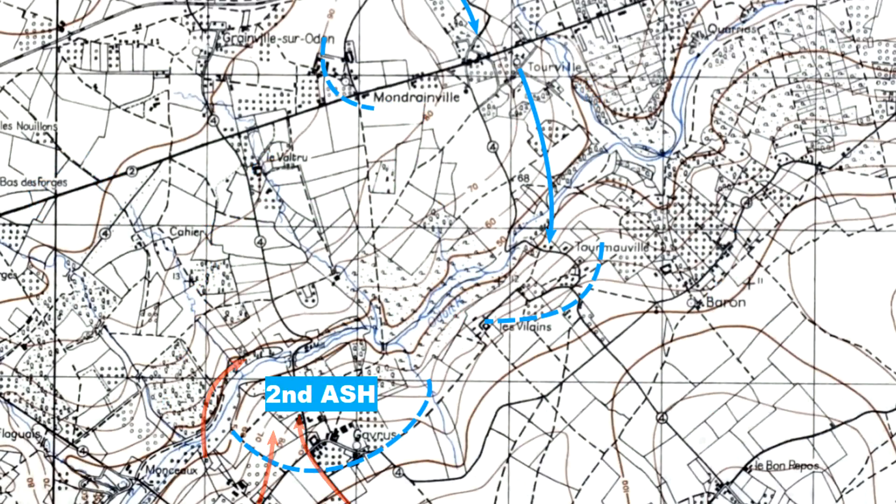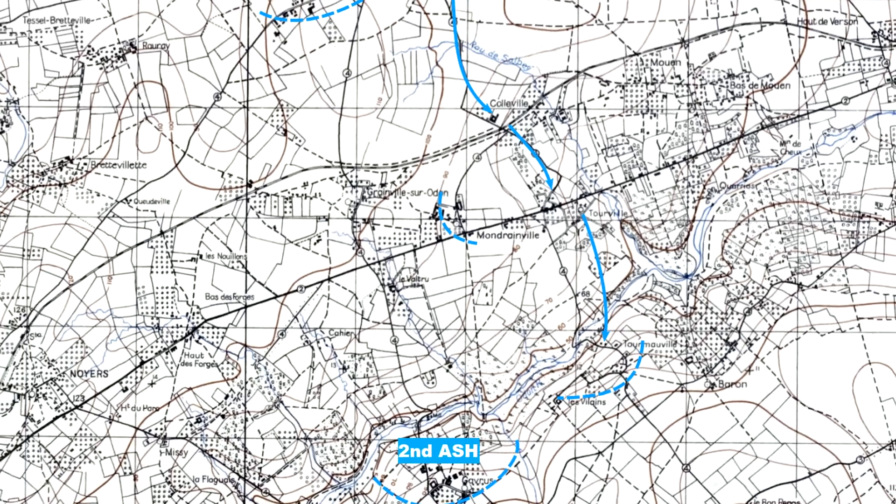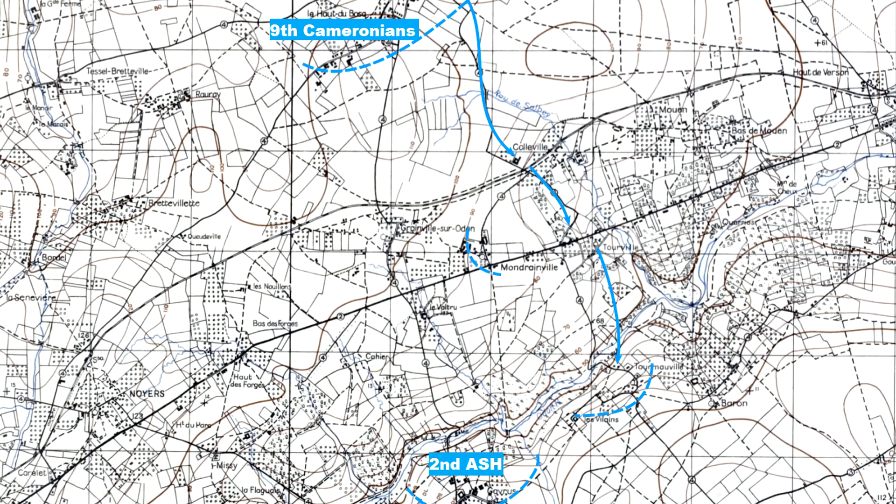That's it for this branch of the campaign. We're done with the remarkable exploits of the Second Argyle and Sutherland Highlanders in Operation Epsom. For the final segment, we're back with the 9th Cameronians on the other side of the Odon, pushing down from L'Heau de Bosque towards Granville. Hope you all enjoyed this one — I'll catch you in the next video.